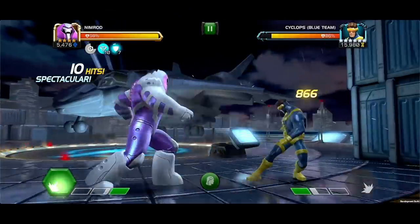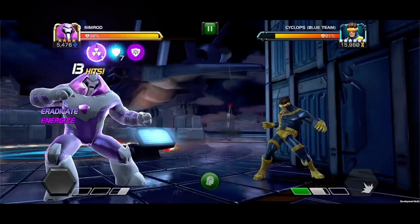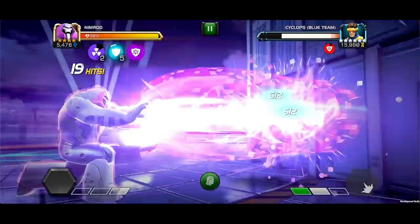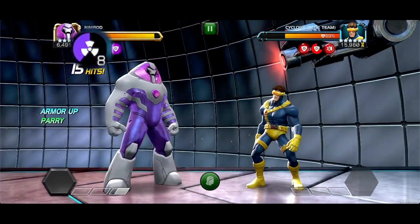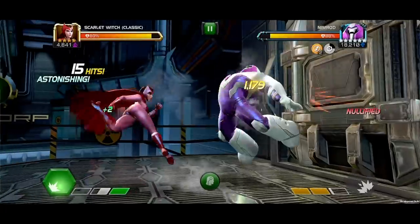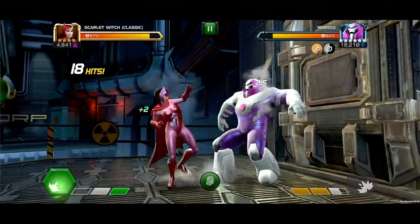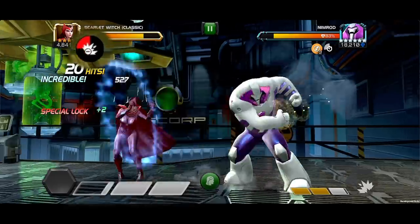The Eradicate Protocol is activated at 10 charges when launching a special attack, acting as both Titan and Blitz Protocols for 16 seconds. If Nimrod gains 10 charges while in Eradicate Protocol, he consumes the charges and refreshes the duration. If you come across a Nimrod on defense, be aware that if the attacker fills a Bar of Power, Nimrod inflicts a passive special lock of 1.5 seconds.